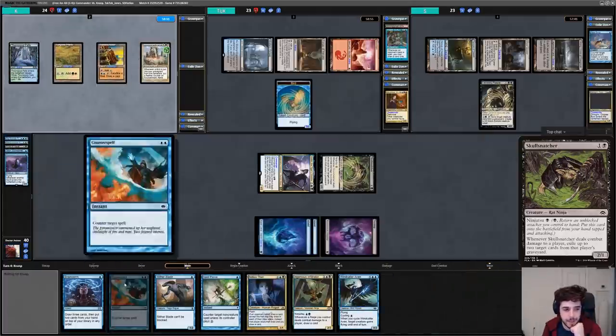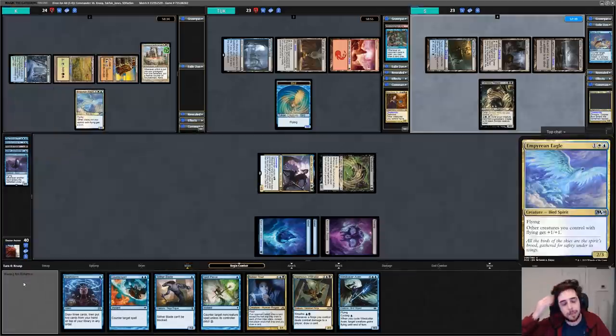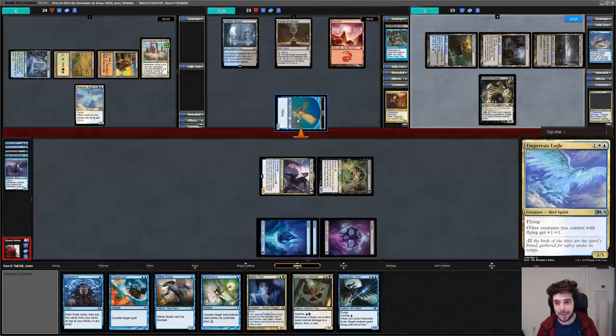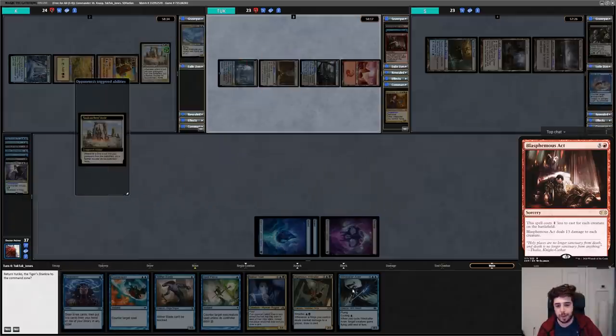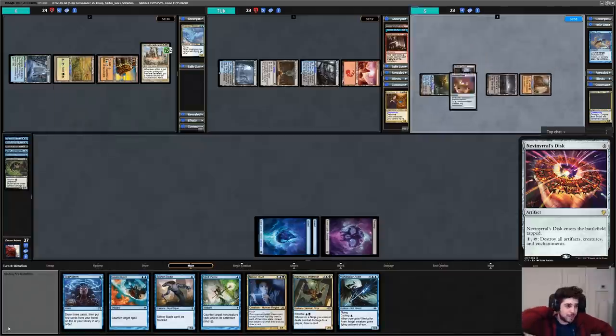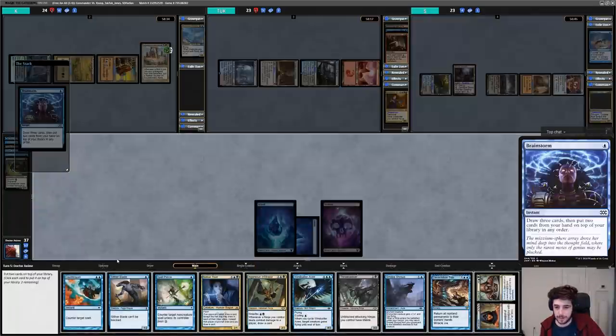Unfortunately we didn't hit a land so our shields are fully down. I discard down to hand size, discarding Siren Stormtamer and Mausoleum Wanderer. K also can't find a fourth land and casts Empyrean Eagle. Tuck hits me with a Bird, then plays a Polluted Delta and casts Blasphemous Act, clearing the board. S plays Cabal Coffers and casts Nevinyrral's Disk, making me reluctant to recast creatures into another board wipe. On my turn I cast Brainstorm looking for a land but sadly don't find any.